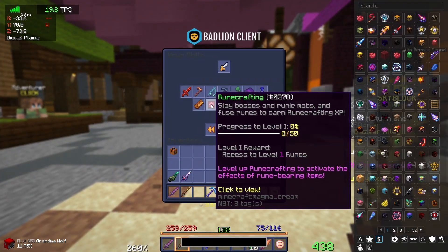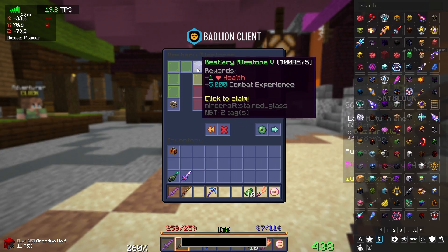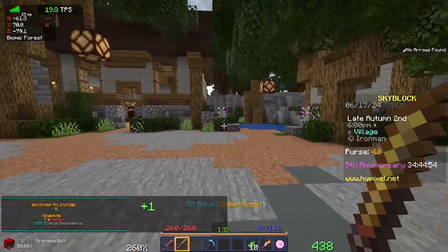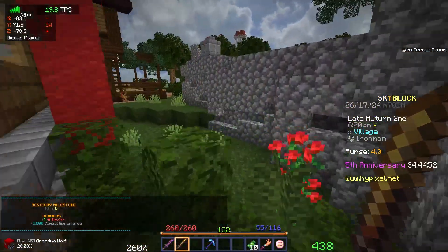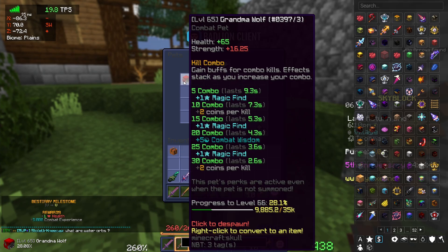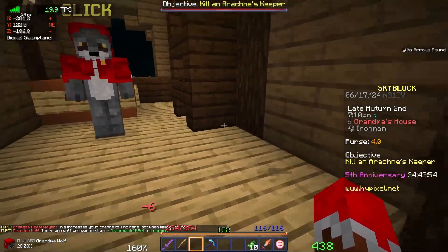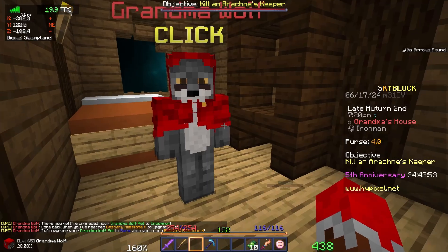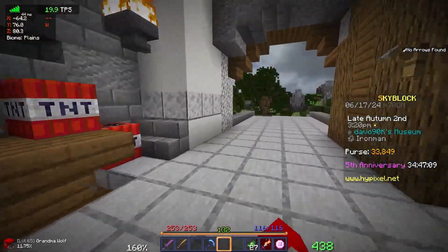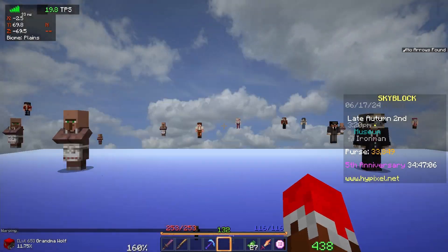Something else that happened recently was I got my Beastiary up to Beastiary 5. This is just 5,000 free combat experience and health — not too much — but if I head over to the Grandma Wolf, I'll be able to level up my Grandma Wolf pet from common to uncommon. I talk to Grandma Wolf and she gives us uncommon. The next upgrade to rare requires Beastiary Milestone 10. That's all I can donate right now, so I'm not too mad about that.